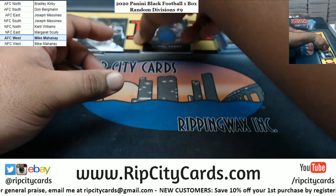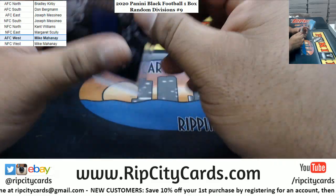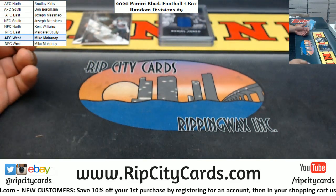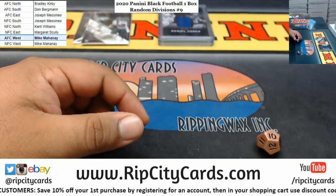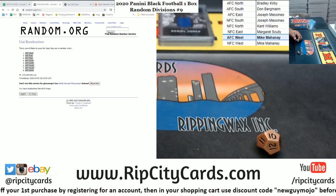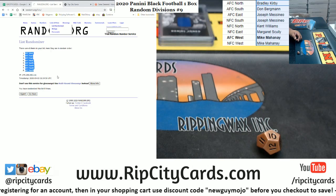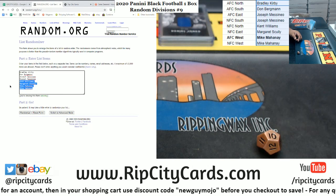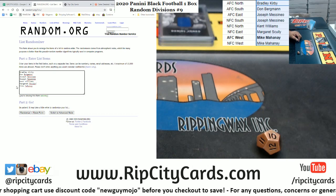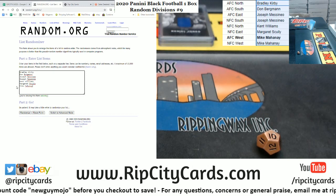All righty then. Let's see who's going to want to spawn in the next break. Where's my tier? There it is. Oh, 10 times. Random up. Grab everyone's name, put them in the random, get rid of that one spot for Mike. We're going to go ten times in this random — the top name wins a spot in the next break.